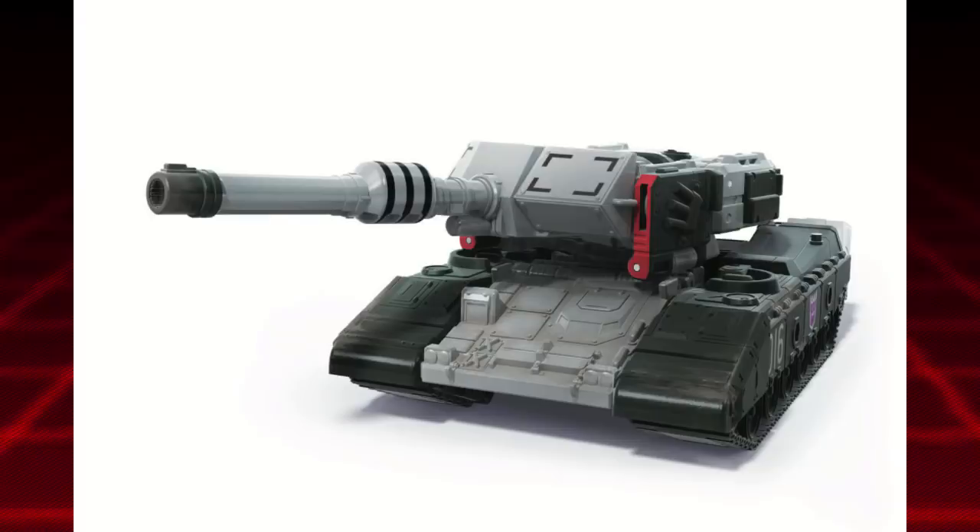Last but not least is the Earth-style Megatron, which is probably one of the most pointless figures in this wave, but I guess it's released alongside the Optimus Prime that's already out. The tank mode looks pretty good — I love how the sides are more consistent and actually attached, not like an H-tank this time. The tank barrel is fine and the tank mode looks a lot better than the Siege one. Though I wish it came in green, or even a purple repaint or yellow Bludgeon repaint — that would be awesome.